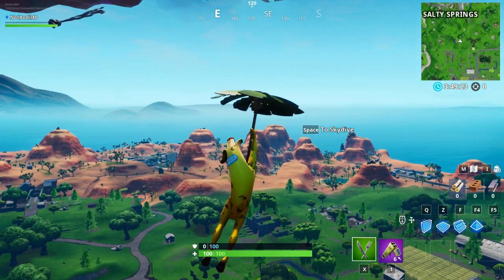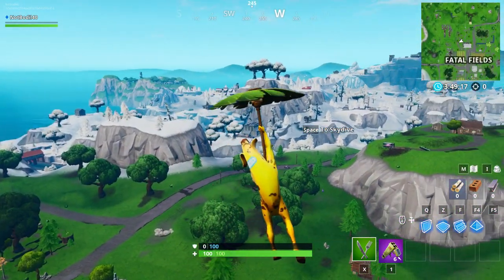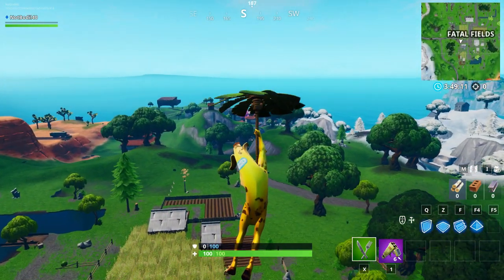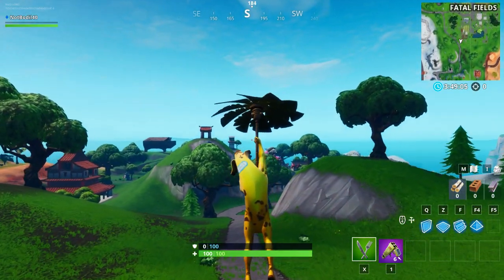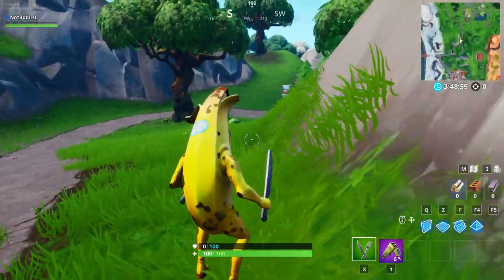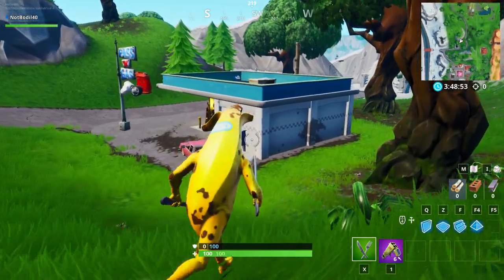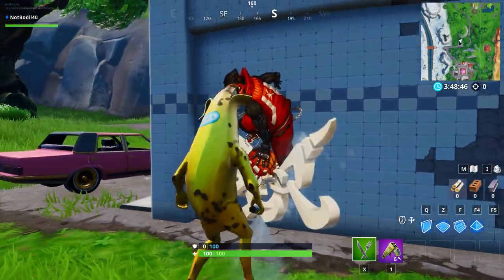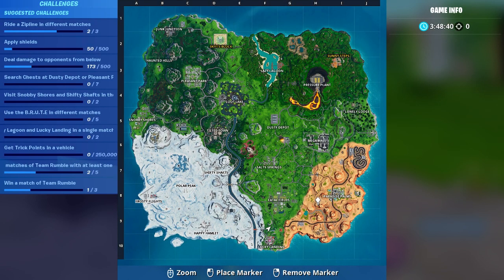Heading straight to Lucky Landing now — the location is right behind this hill. I can't quite remember if there's one at Paradise Palms even though I've dropped there many times. We're dropping down and going straight towards the Pass and Gas at Lucky Landing. That's location number four — just spray it with any spray like the spider web or slam dunks and you're done.